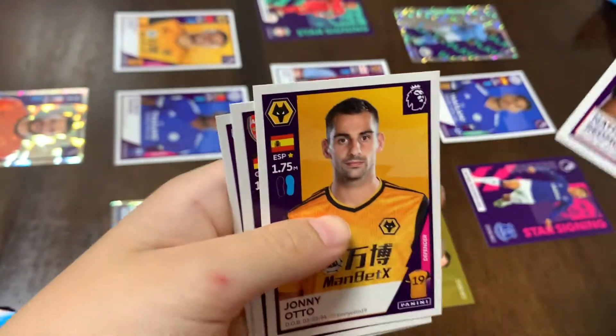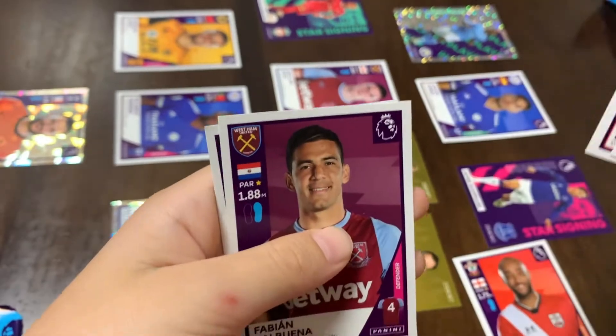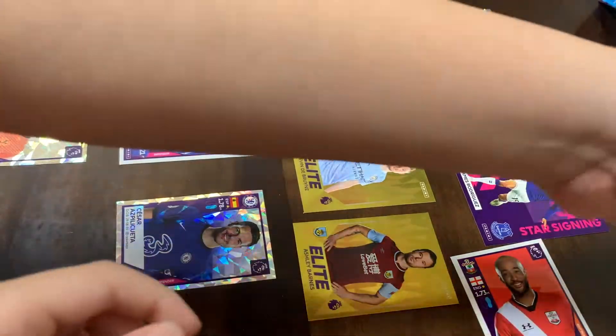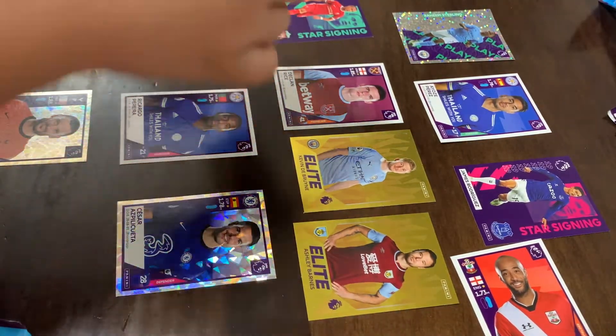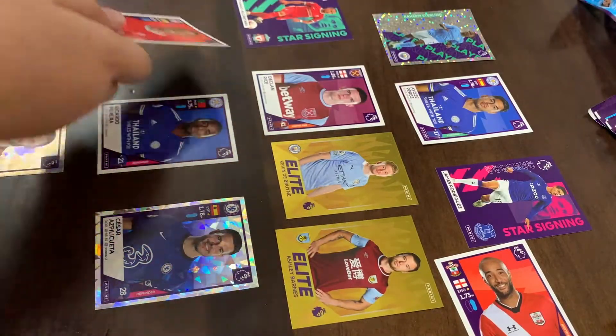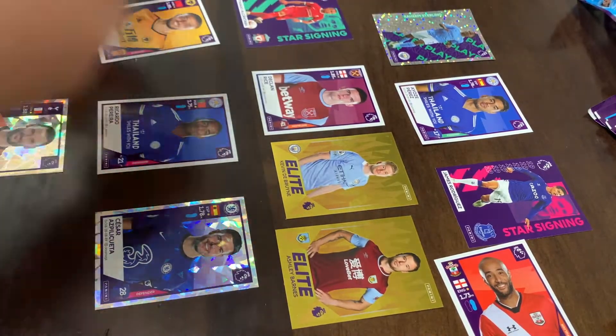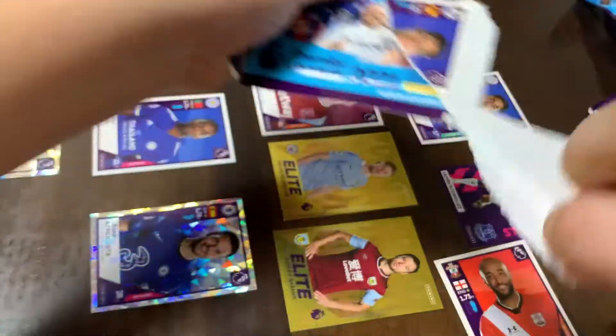We got Redmond, Johnny Otto — nice — Bernardo, Balbuna, and Joe Matip. Johnny Otto maybe. Romain Saiz — okay let's not put any of them. Matip — yeah he can go. Sorry to Liverpool fans.